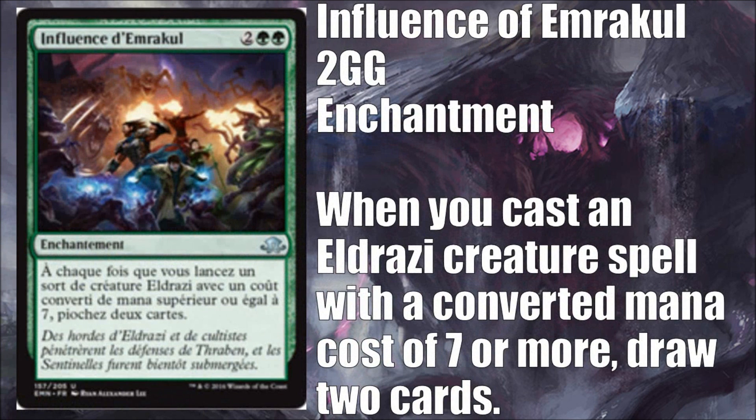Next we have a card spoiled from a French language source — loosely translated, Influence of Emrakul. Two green, two generic, enchantment. When you cast an Eldrazi creature spell with a converted mana cost of seven or more, draw two cards. I think this is a fine Limited card but probably won't make it into Standard — it's too contingent on other things in your deck. In Limited, it could shine in a draft strategy built around Emerge creatures, which are big Eldrazi with high converted mana cost but can be cast cheaply by sacrificing a creature. It'll also be good in Commander, especially in an Eldrazi commander deck or one with Emerge cards.